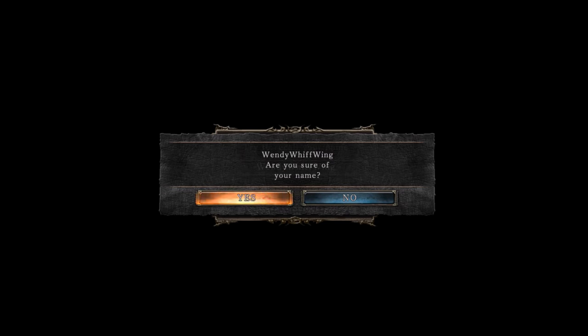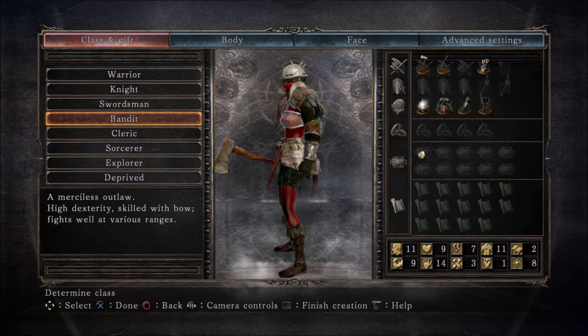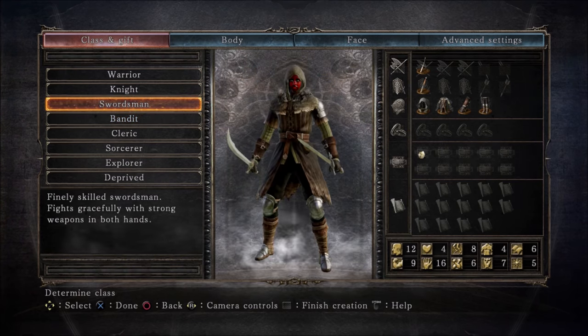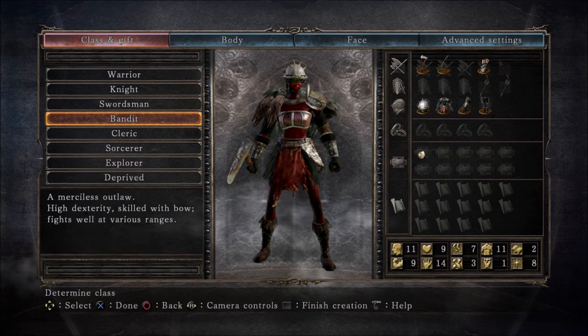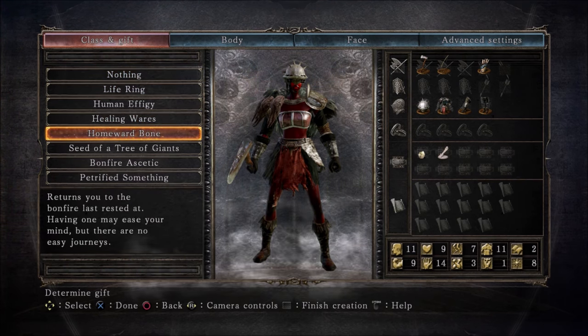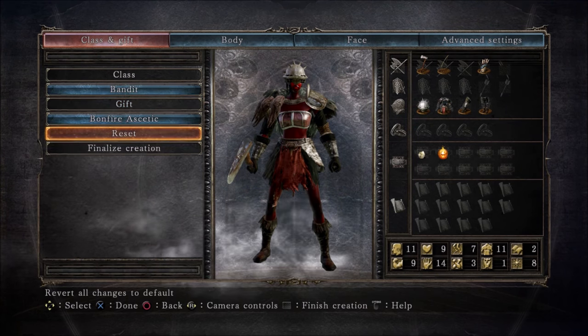Regardless, prepare to die from cuteness. Start off as either a bandit or swordsman, because dexterity and adaptability influence your poison buildup. And even though the bandit has the lowest ADP, the higher vigor will be beneficial since we're pretty defenseless, especially at the start. Also, even though we cannot use it against enemies, the bow can come in handy to manipulate the environment in very specific cases.